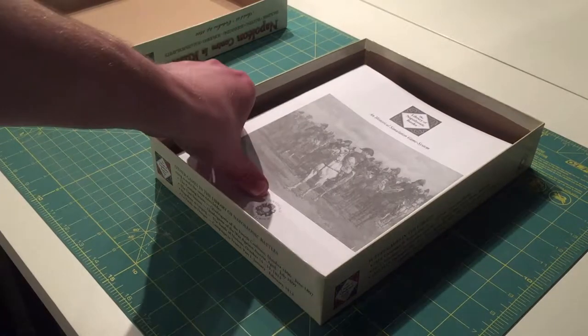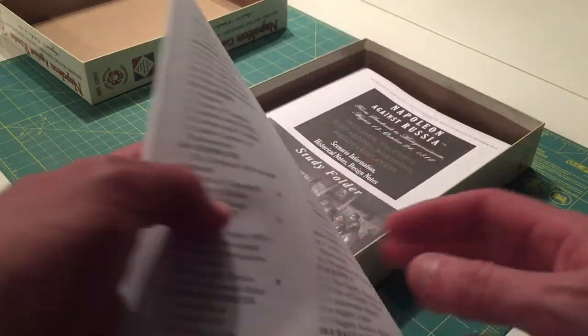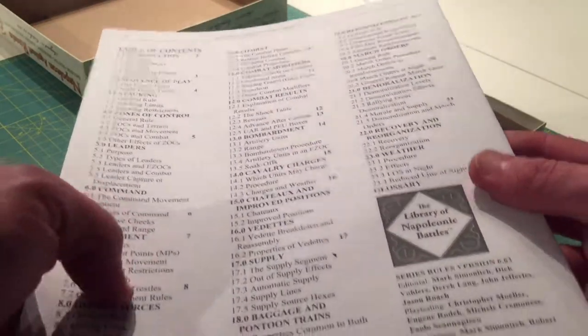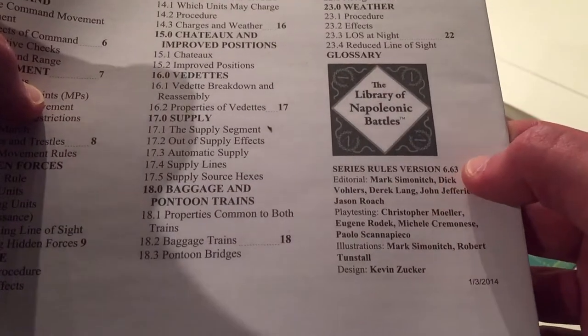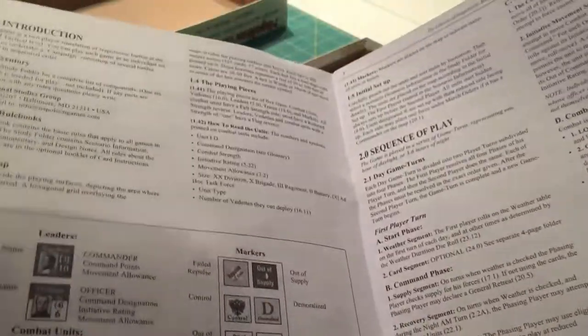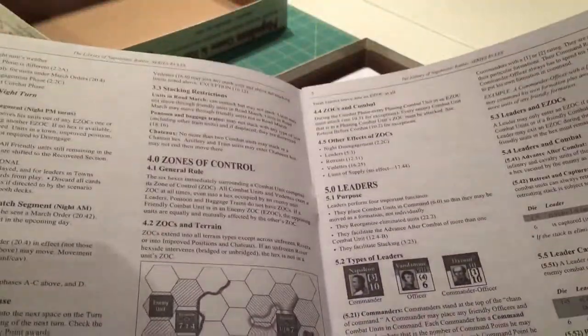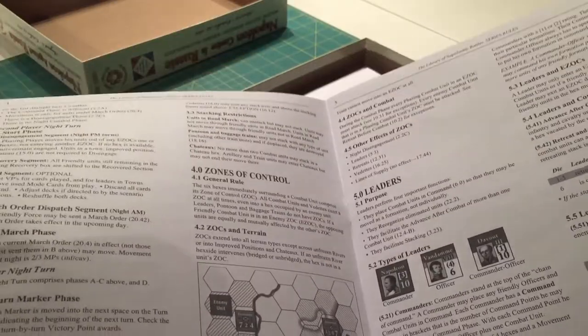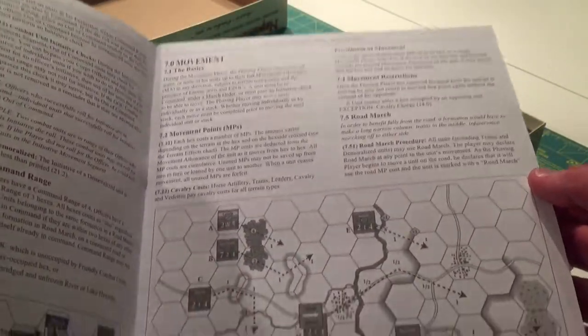Here are the rules. I'm not sure what version these are — there's a date here, 2014 — Series rules 6.63, which I don't believe is the latest edition. The latest system rules are available on his website for download, and they're in color if you print them out. I've got a binder with the latest living rules for the series. Classic Zucker-style rules — it's such a venerable system. The rules are fairly well polished and actually fairly simple.